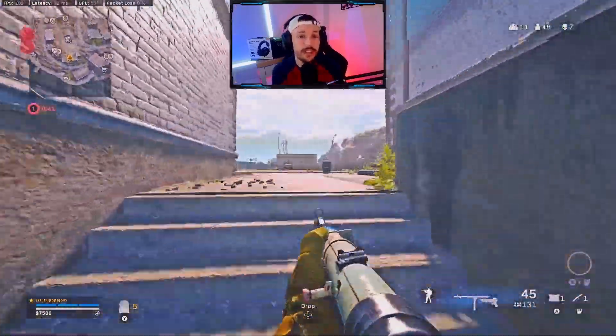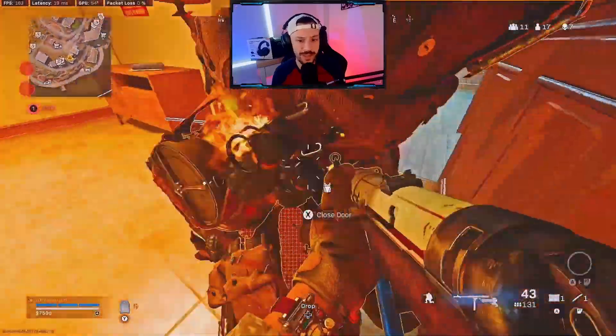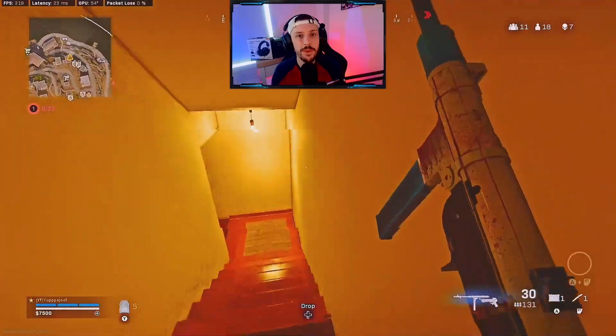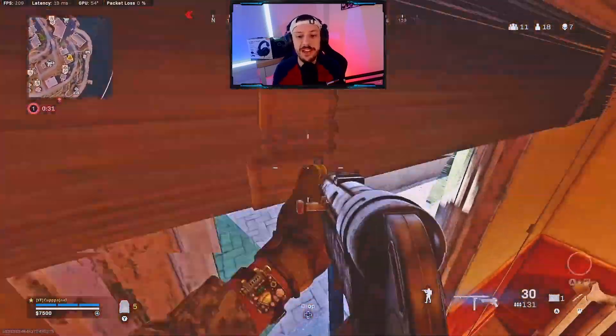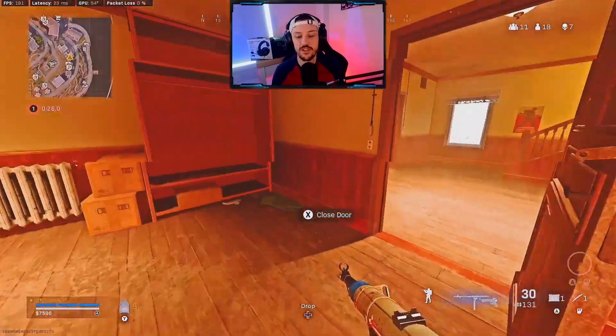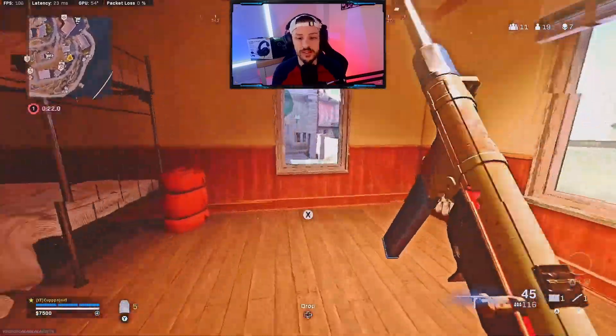A guy just shut that door, so I play this way. This guy actually loses me — I have no idea where he went. He ends up pushing down below, and this is where we talk about pace: playing fast, trying to find him, but at some point switching. He's 14.18 meters to the right, so let's slow down for a second.